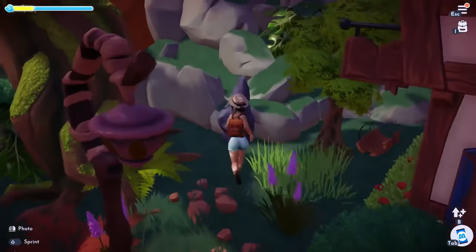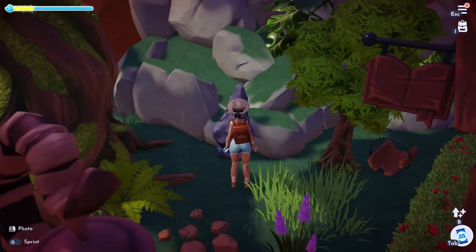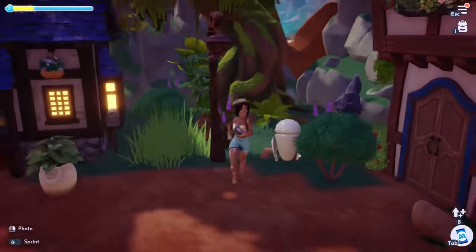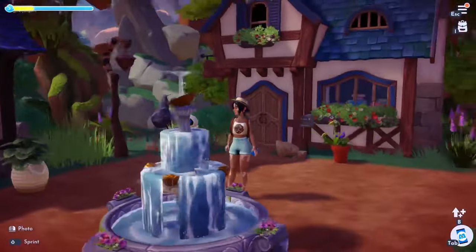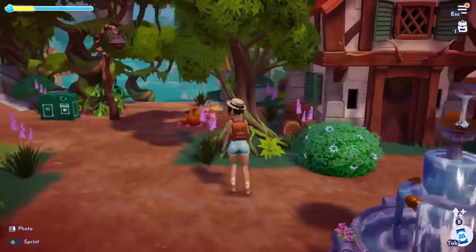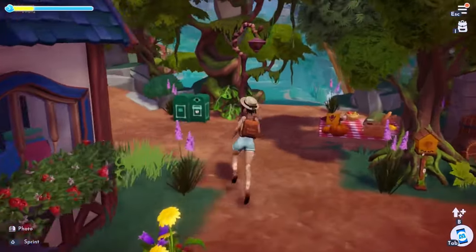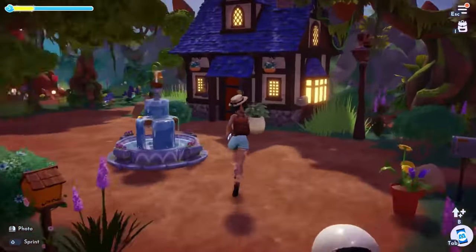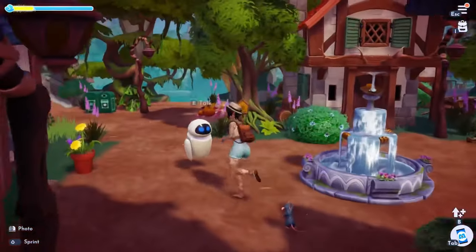I like to keep my builds functional, so I have the mining node accessible right here. I put a fountain in the middle as sort of a centerpiece. There are also some recycling bins and a picnic blanket over here — and that's about it for this area.